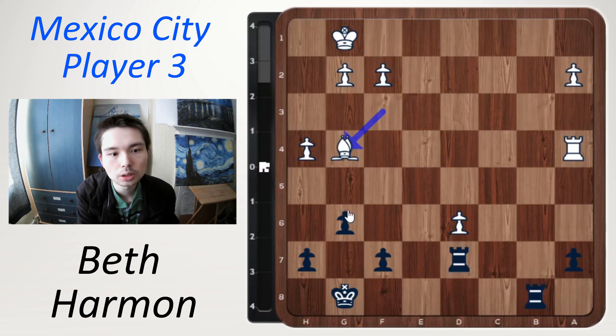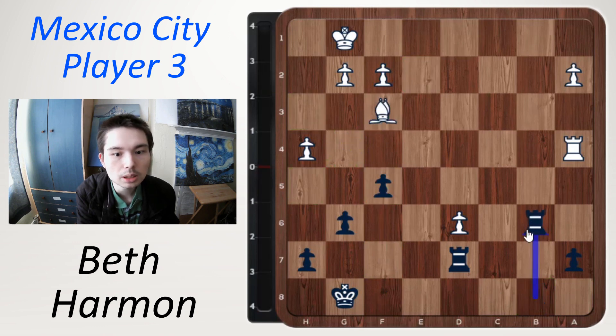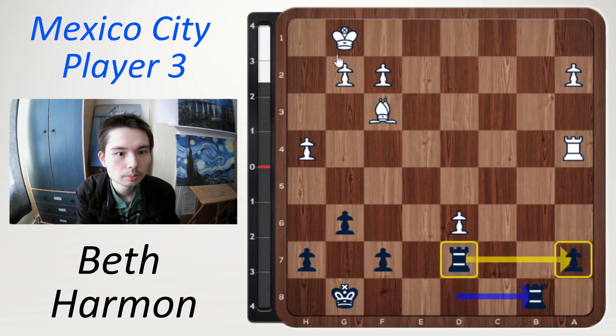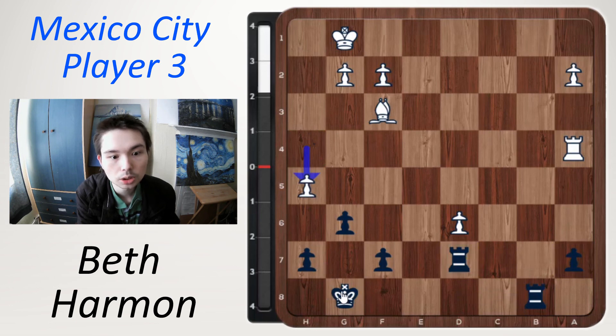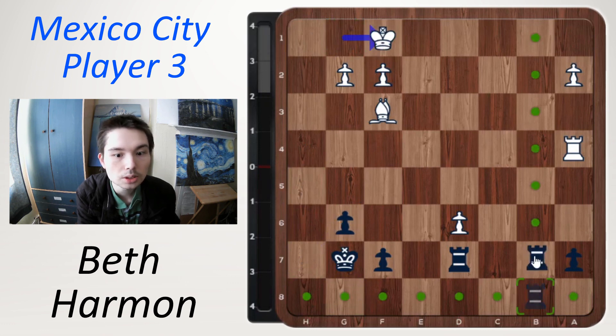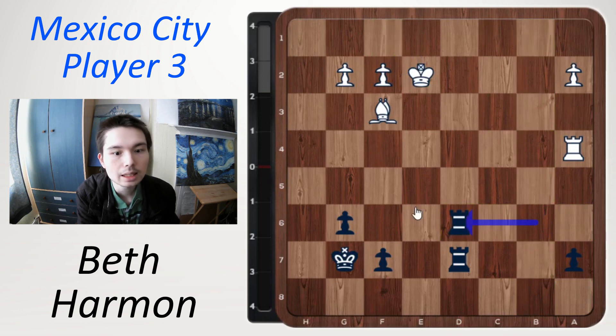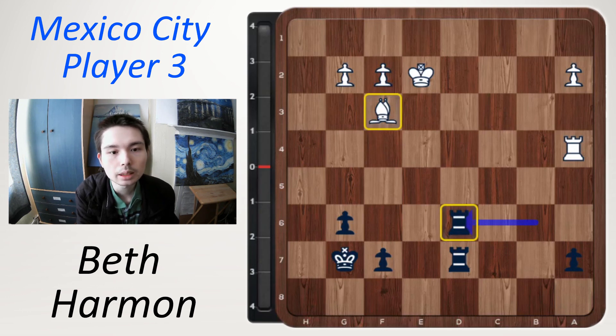After rook b8 the scene ends, but here is how the game could continue. Bishop g4 doesn't work — you may think rook d6, rook a7, but black can block the bishop. The bishop goes back and then rook b6. Maybe white pushes h5; you can go king g7, take, take, king f1, rook b6, king e2, and now rook d6 — and here black is winning. Black has a rook for bishop, and at the highest level black can win this.